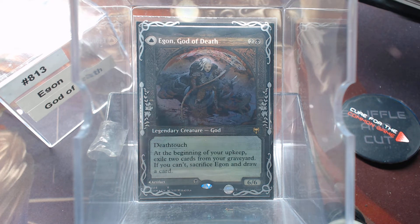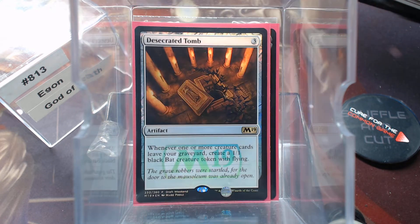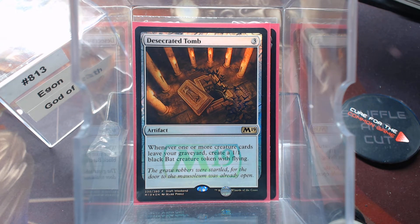It says at the beginning of your upkeep you exile two cards. Well, Tormod — when cards leave your graveyard, things happen. You get 2/2 zombies every time a card leaves your yard. Desecrated Tomb says you get a 1/1 flyer every time creature cards leave your graveyard. Not bad at all.